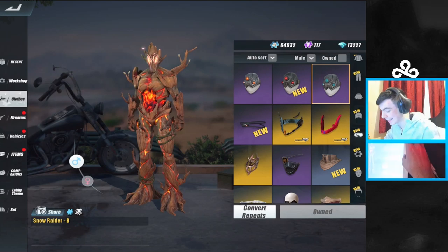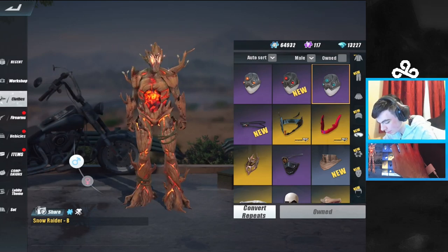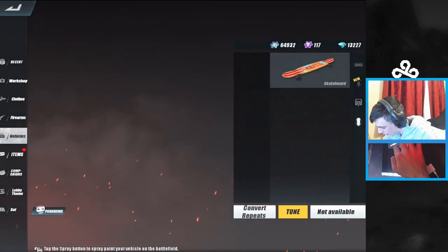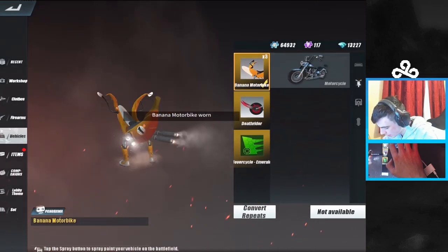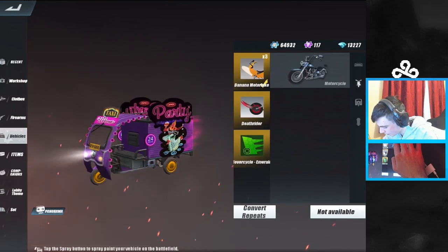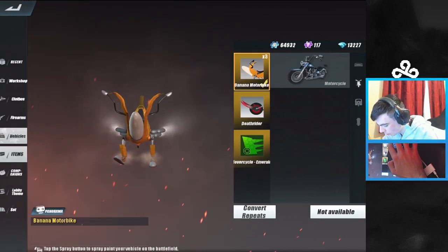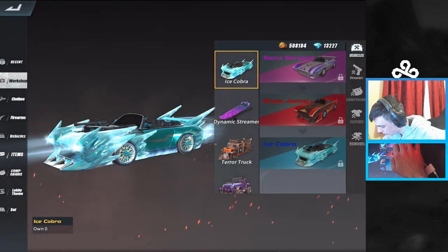Okay buddy, this looks sick! Does it have like a dance or anything? It better have a freaking dance. Look how cool this looks — this looks absolutely dope. Let's go ahead and go into the vehicles. I believe it is a motorcycle skin — yep, we got it three times, I can't believe I got it three times. Can you even upgrade this? I'm pretty sure you can't upgrade the vehicle. It's been so long since I bought skins on this game I can't even remember. I'll go to workshop — I think it's in here.